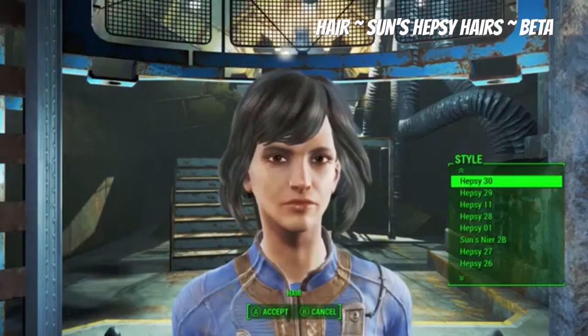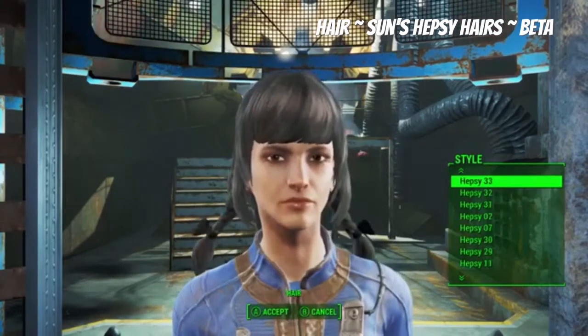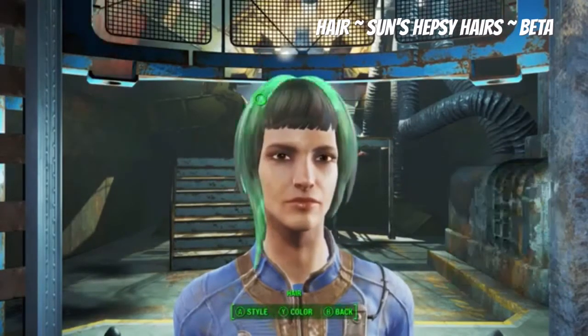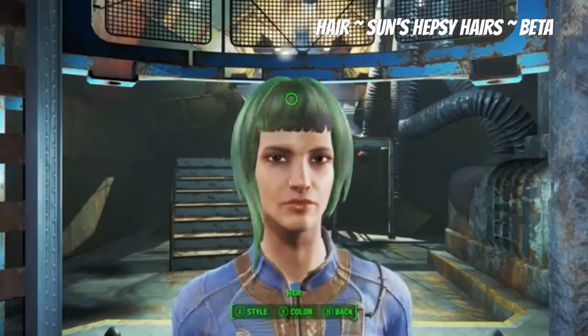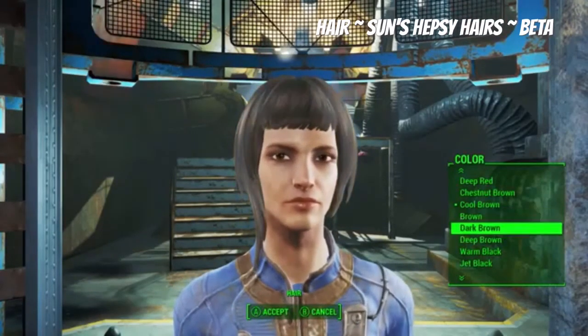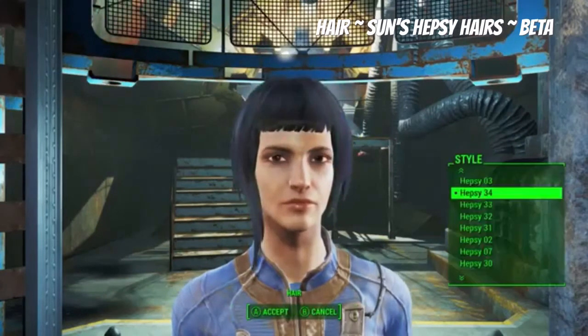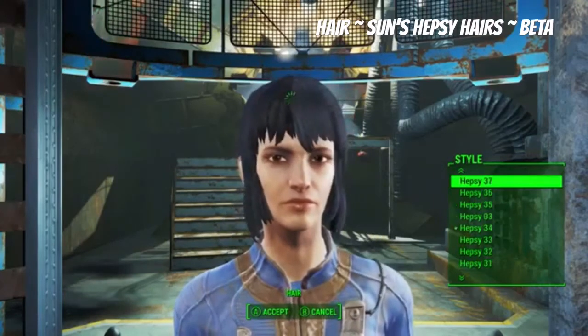There's so many different colors to choose from, and hairstyles too. You can change the colors — let's actually change the color and see what it looks like. Let's do brown... hmm, let's do like a jet black. It looks like there's a little blue in there but it's not quite. That is interesting.